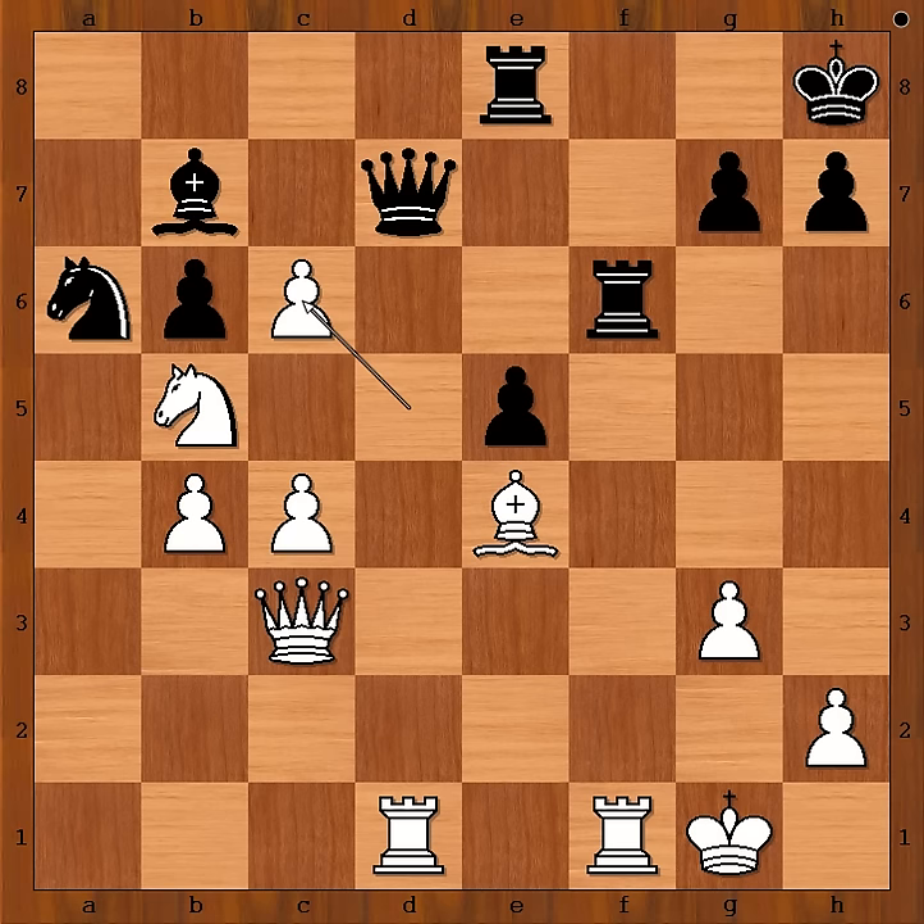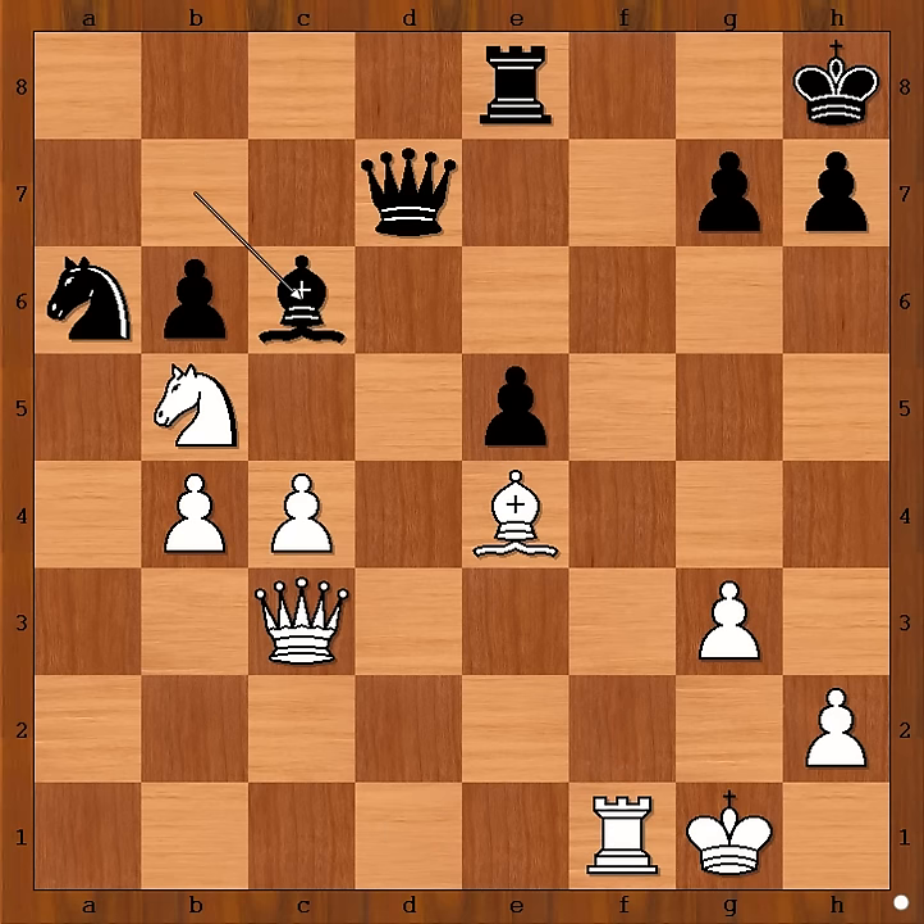But Bonelli was counting on a continuation: rook takes rook check, rook takes rook, and now bishop takes pawn on c6. But Bonelli missed something. White to move — what would you do? Please pause the video and find the best move for white.